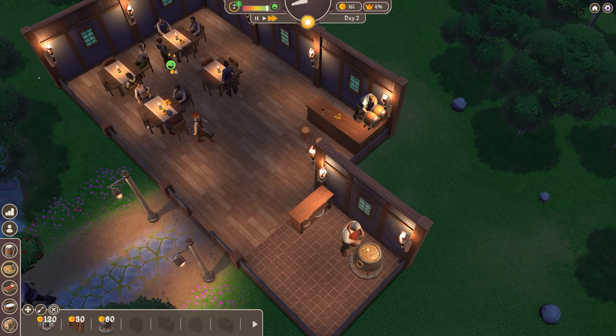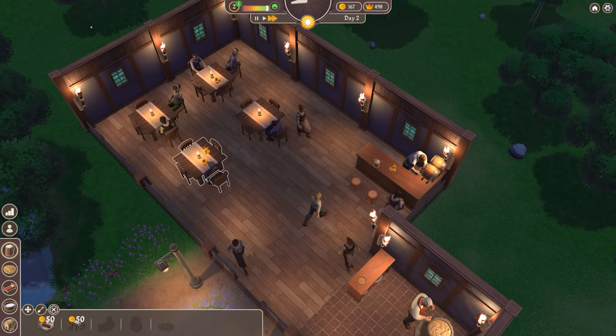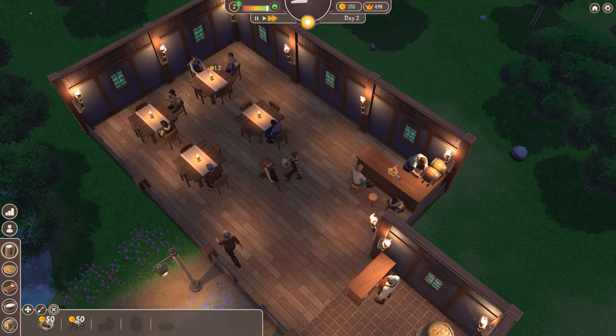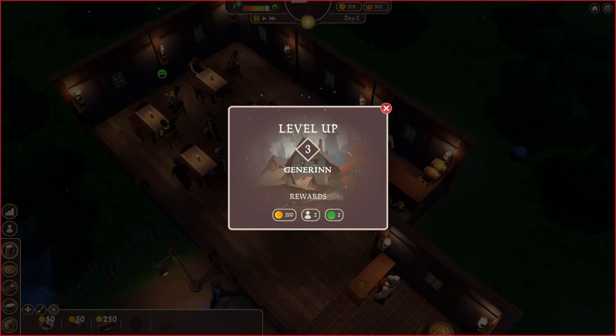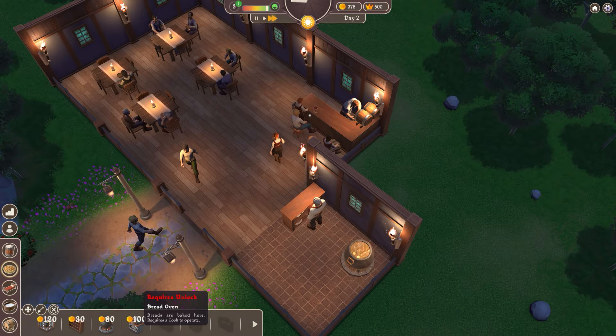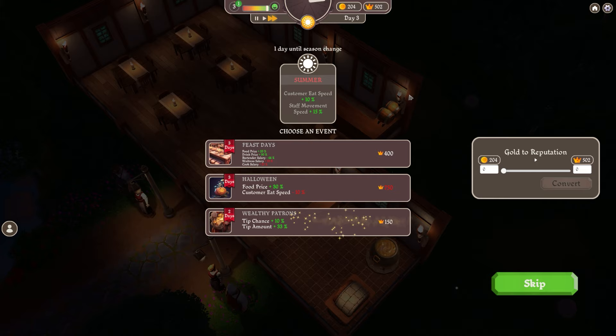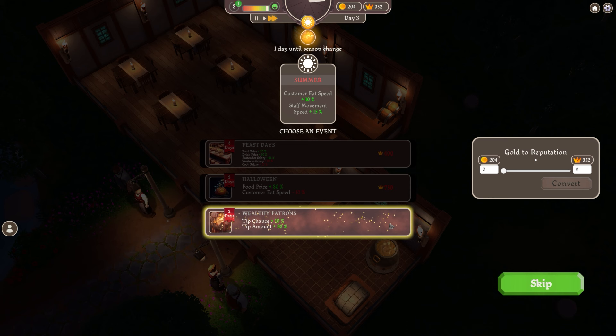We have an unspent point which we can spend on some upgrades, but only once we've leveled up a bit. Let me click on all of these tips - and we've indeed leveled up. So extra money, extra staff limit, and level points. We can spend money on a bread oven, which I will do - immediately rotate that around and then the cooks can cook in there. We've got feast days, wealthy patrons, increased tip amount and tip chance. Let me spend that and we will start the next day.